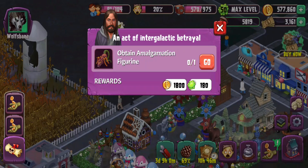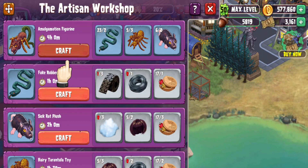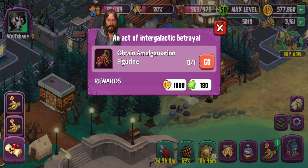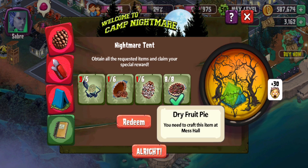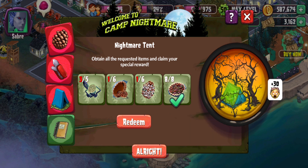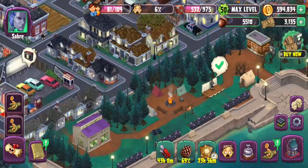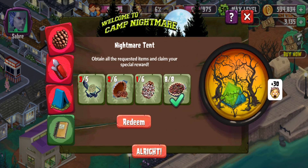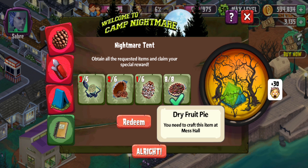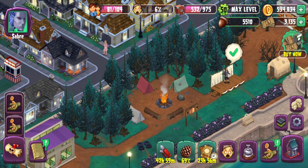Nothing too exciting for this part, unfortunately. You get the augmentation figure, which I have enough of, so let's just do that and be done with that mission. This is where we are right now when it comes to the Nightmare Tent. We're all done with the dry fruits, and now it's off to getting the other stuff. We have 12 days left, so about two weeks. Two days pass — a lot of the dry fruit pies is done. It's just getting the scare stuff.